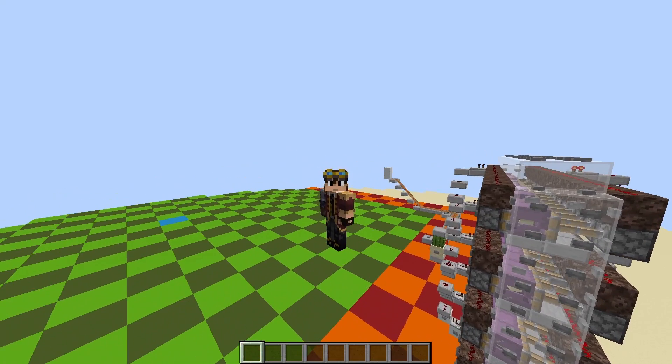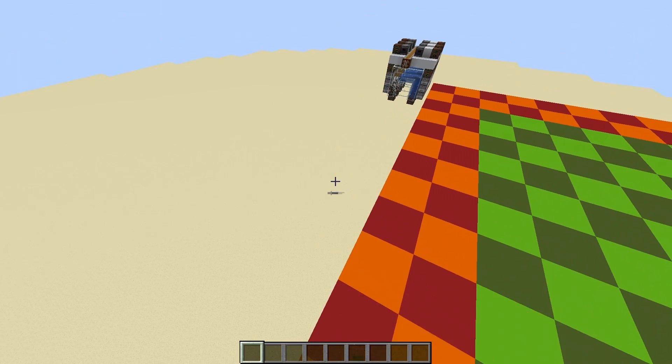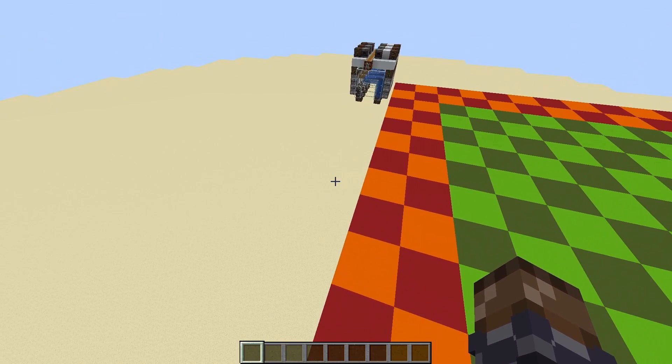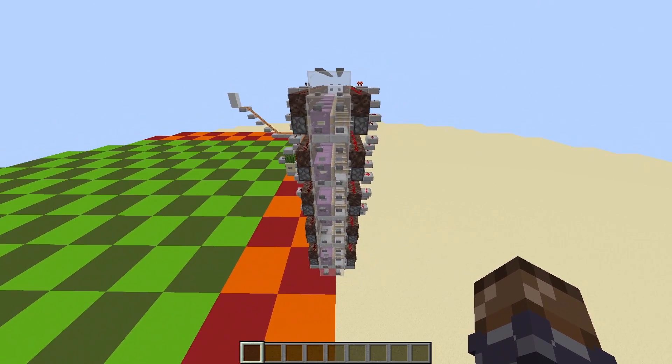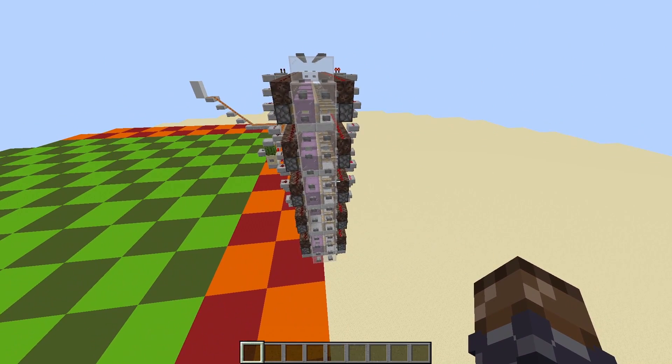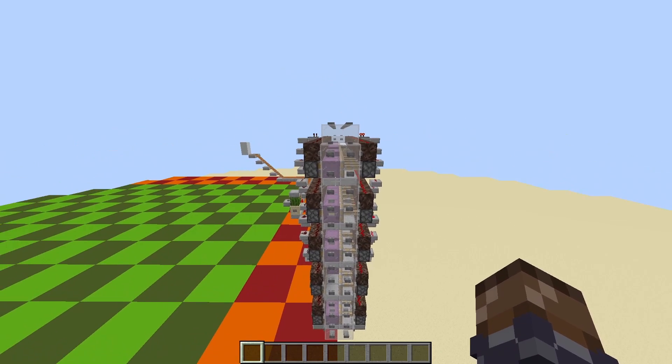When I say push mobs in and out of lazy chunks, I mean out of the lazy chunks and into unloaded chunks, and then back from unloaded chunks into the lazy chunks. This way, when they're in the lazy chunks, they count to the mob cap, and when they're out of the lazy chunks, they're no longer loaded and therefore don't count to the mob cap.